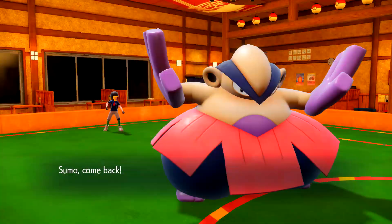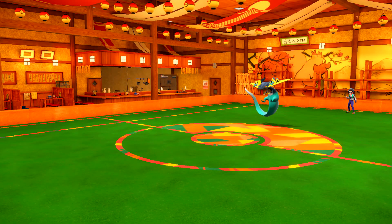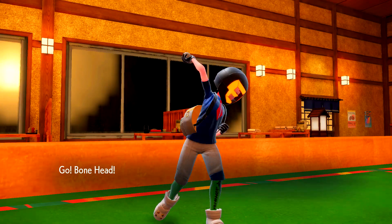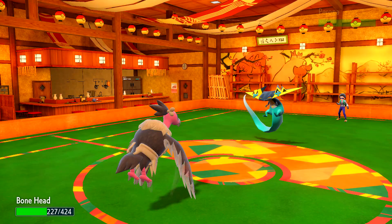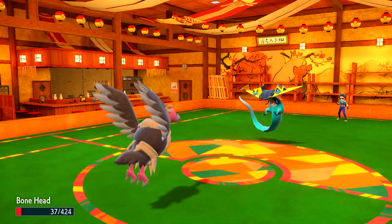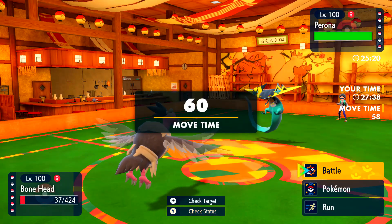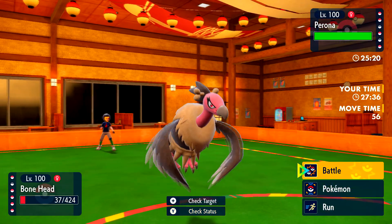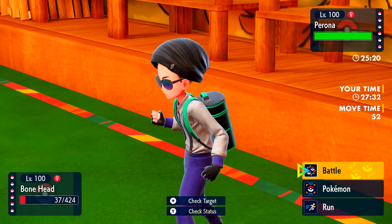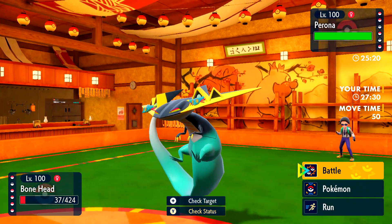I'm going to go into Mandibuzz and I always go Mandibuzz on this thing to try and scout the damage. This Dragapult is absolutely terrifying. He does reveal the Specs with that damage — he should have never done more than about 30% without Specs. So that tells me everything I need to know about this set, and I can safely let Mandibuzz go down. It's done its job now.